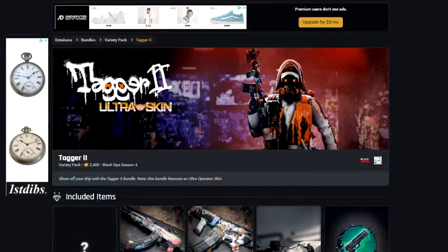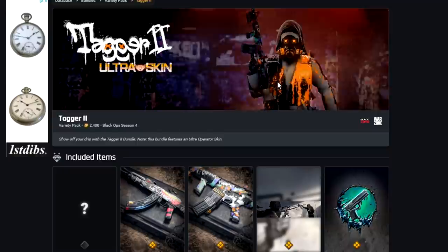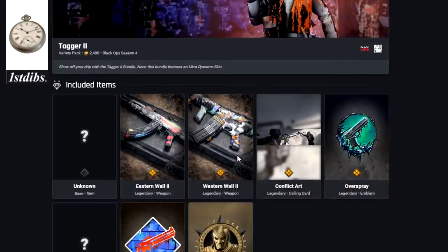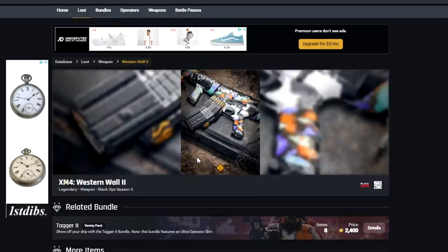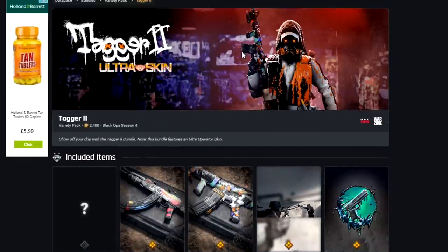Here's one of the Ultra Rare skins — the Tagger 2 bundle. It says Unknown, but it's going to be a reactive Ultra Operator skin, similar to how the Tier 100 Jackal skin is reactive. We've got Eastern Wall 2, and an AK-47 blueprint with Western Wall 2 — basically the same two blueprints as the first Tagger bundle. There's also the Conflict Art Calling Card, an Emblem, another Unknown, a Sticker, and a Battle Pass tier skip. That skin is definitely going to be cool to check out.